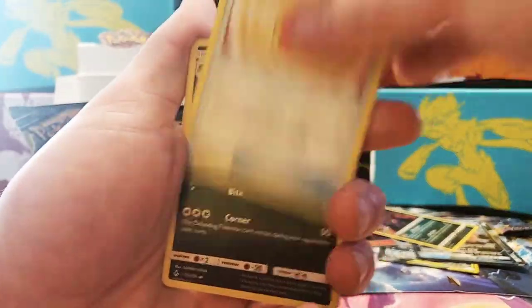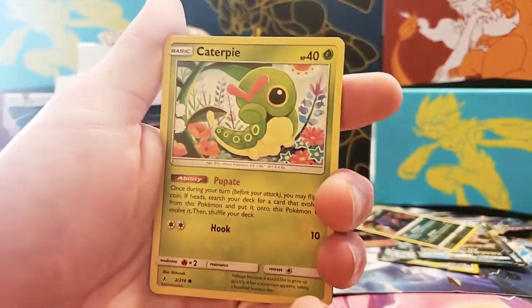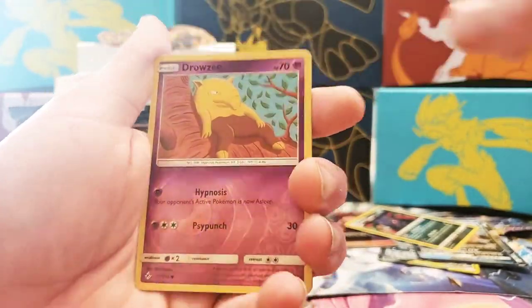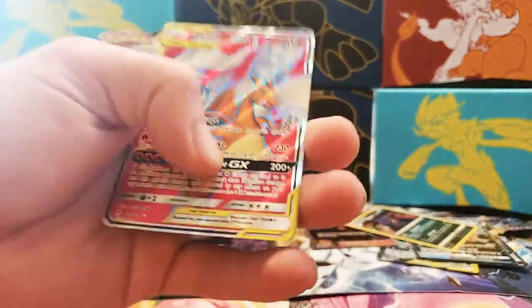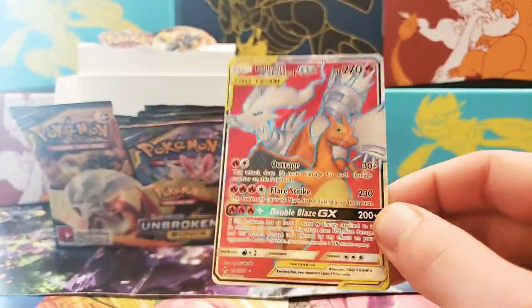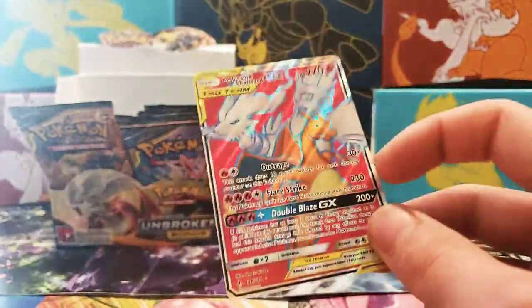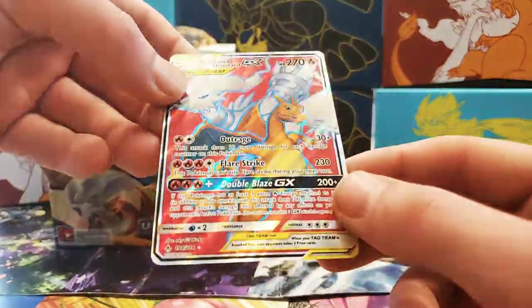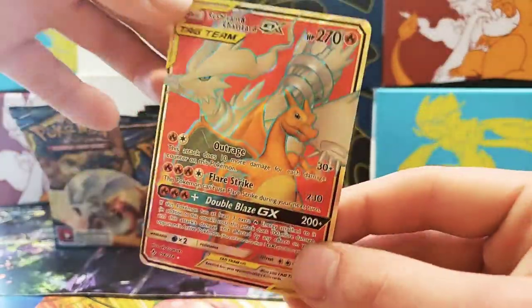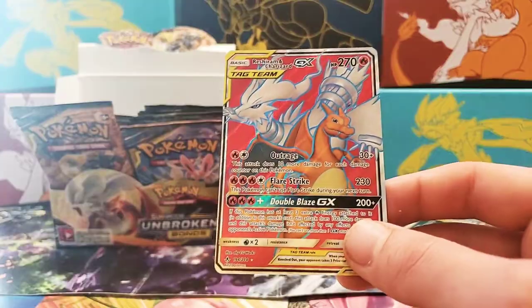Next pack: Toge Attack, Fairy Charm, Krokorok, Raul, Porygon, Inke, Caterpie, Coferi, Reverse Holographic Drowzee — oh my god, we got another Charizard card! That's my second one of this. I mean it's a nice card. I really want the Rainbow Rare, and now I've got two of these. This is a pretty expensive card right now so it's a good pull.